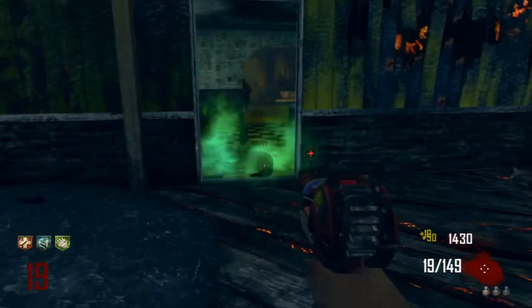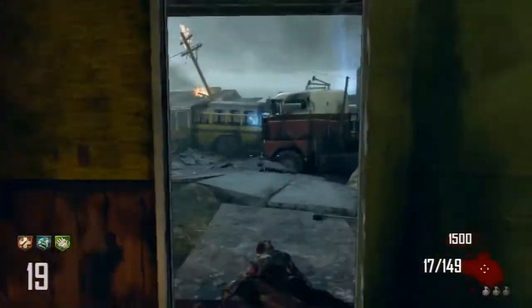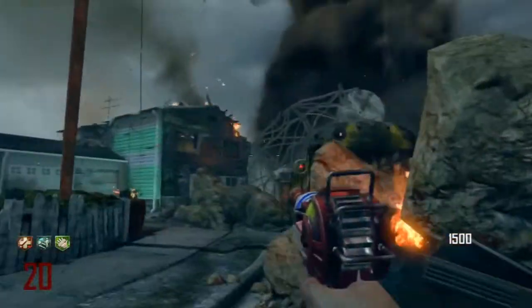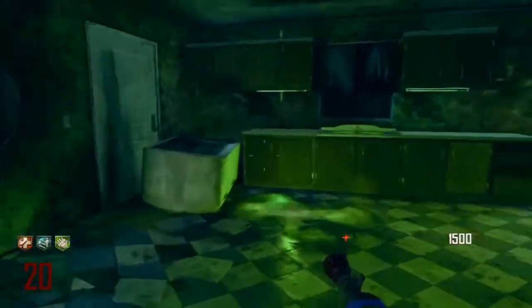So we're playing on Nuketown Zombies 2025 and this map is a DLC, so you can download this if you have the hardened edition or the prestige edition. If you got that quad rotor, there's a code inside your case that you can enter and you'll be able to download everything, which is awesome.